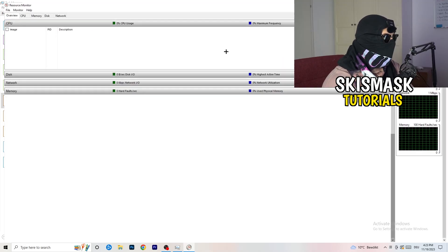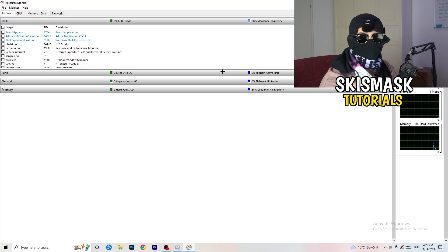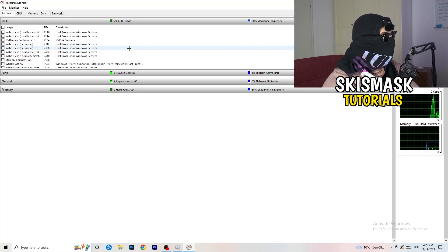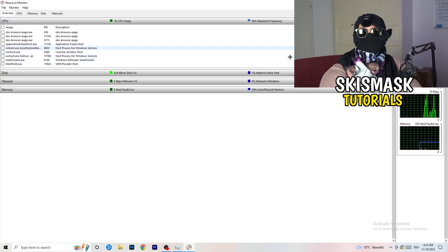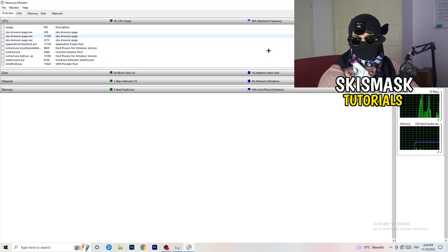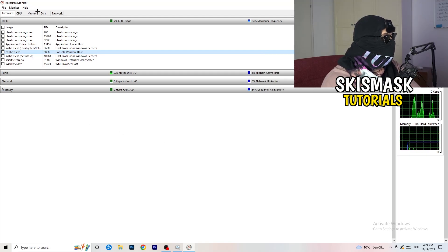Once Resource Monitor is open, it seems a little tricky but it isn't. Wait about 10 to 30 seconds and it will load every single application and background process currently using your network. You can see some programs running and some suspended. Go through them and end every single process that is using too much of your internet or is not related to Windows or your game. Right-click and click End Process for each one.